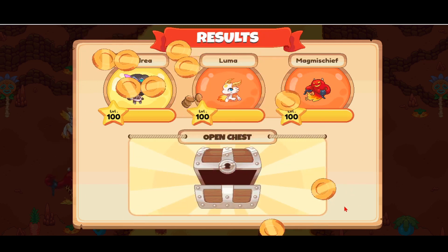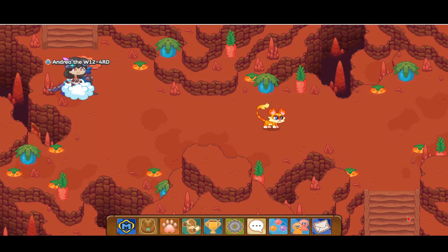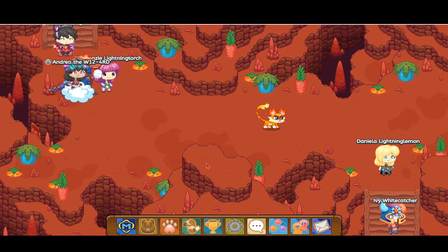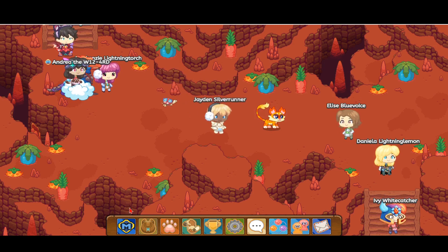Speaking of member — the most important thing is get membership. If you want to buy spells or get anything very powerful, like getting the Shiver Tusk pet, you need membership. It's very important. You can get exclusive gear, exclusive wands, and evolve your pets more quickly. It is so cool to get membership.